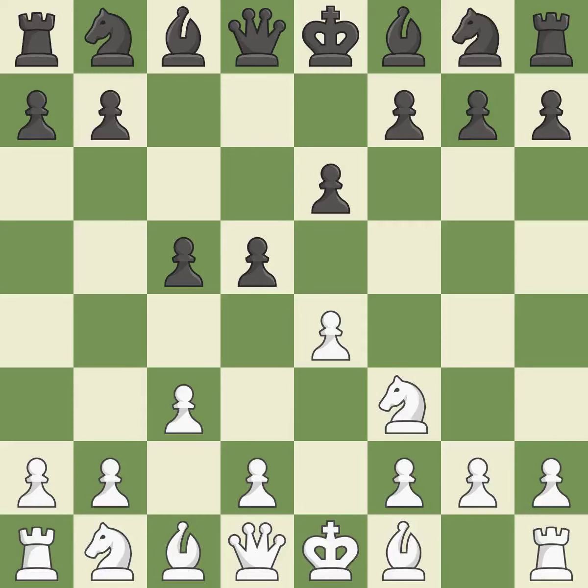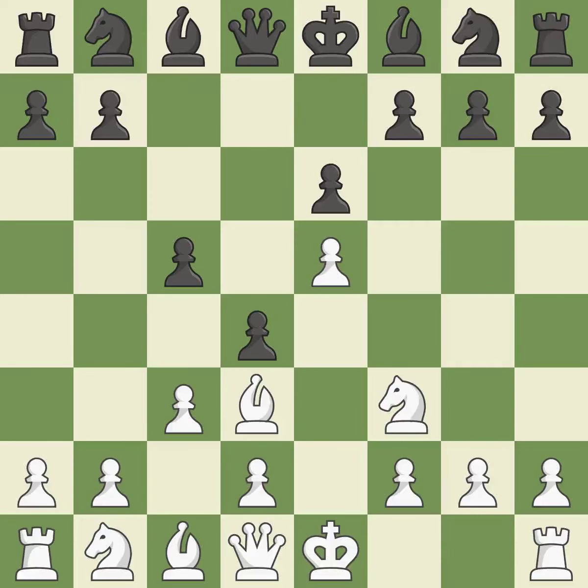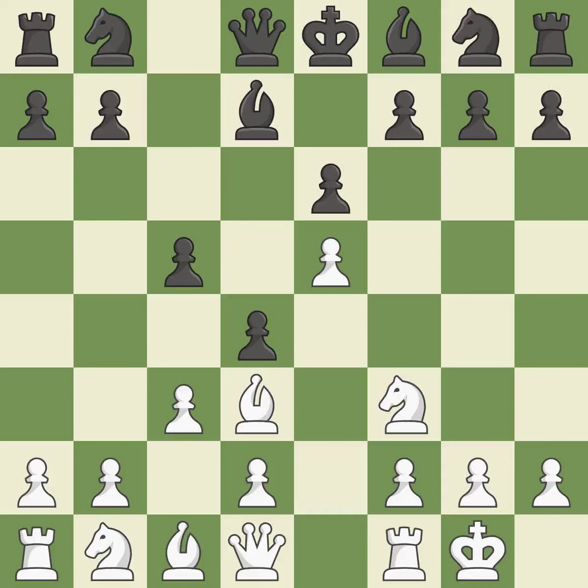d5 gains space in the center and attacks white's e-pawn. The pawn is now on a safer square. A bishop moves out of its beginning square and into the action, activating it. Castling gets the king to a safer square, out of the center of the board, while also developing a rook. Castling kingside tends to be safer because the king is further from the center.